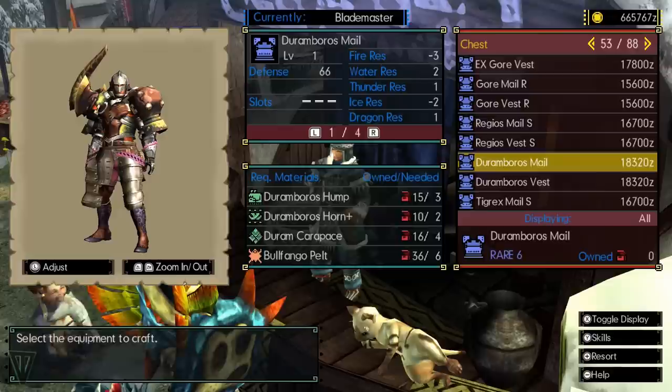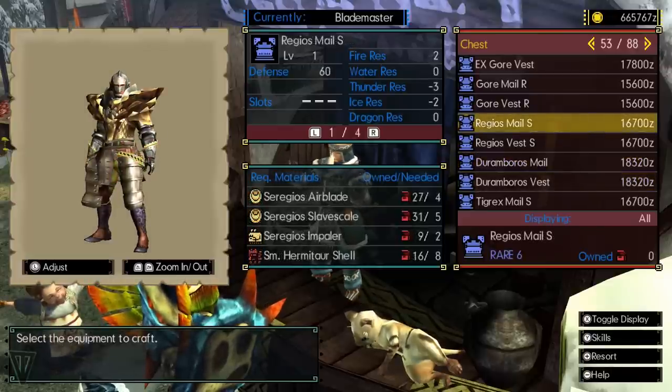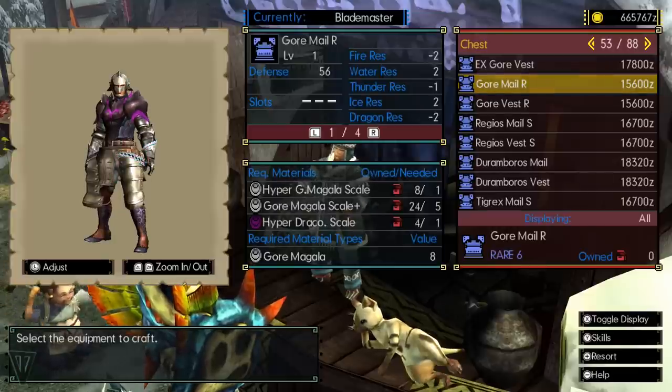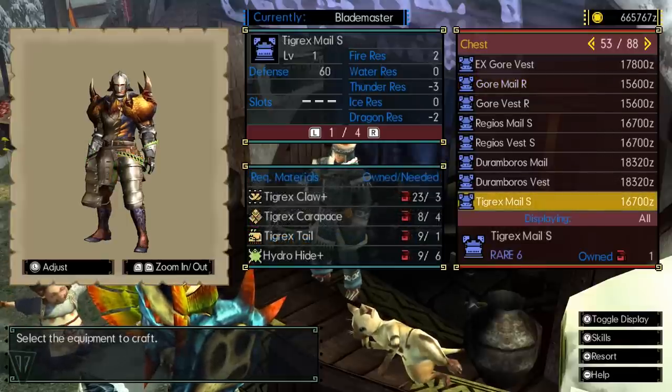Headed out on a quest but not sure what element to bring? The monster references are a little limited in GU, so head to the armory and if you've unlocked that monster's armor, check out its elemental weaknesses to help you decide what to fight it with.